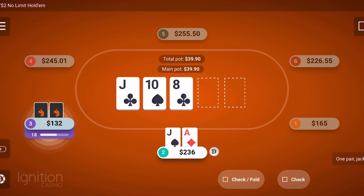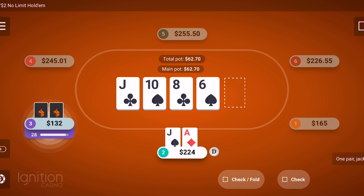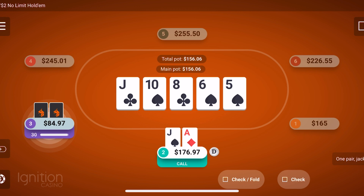He bet pretty small — twelve dollars — clearly an easy call for me with top pair. The turn card was a six, which put two different flush draws out there. I'm still behind some hands like high pocket pairs, and Ace-King or Ace-Queen could still get there on the river. I was playing this hand pretty hesitantly, but he bet forty-seven dollars into it, which was a pretty scary bet. Going with my instincts, I made the call.